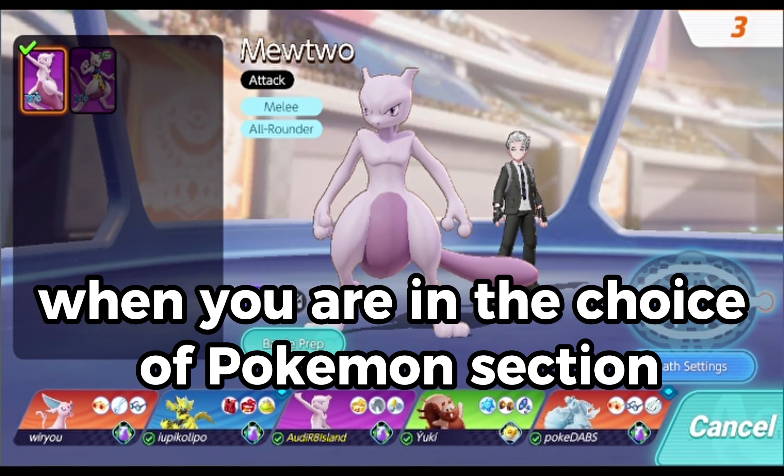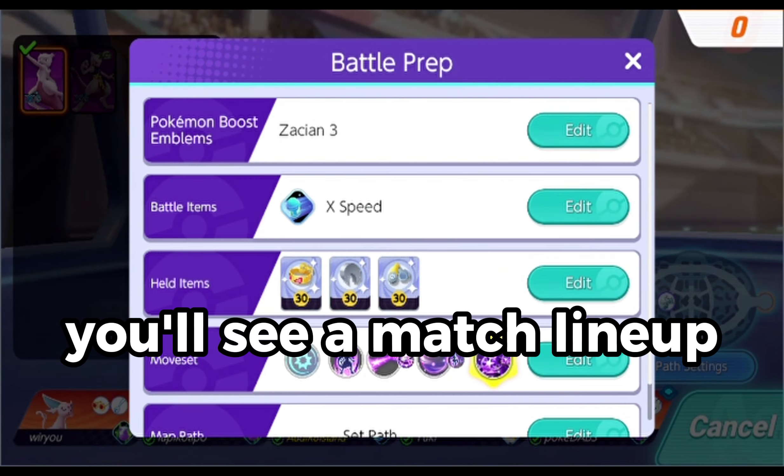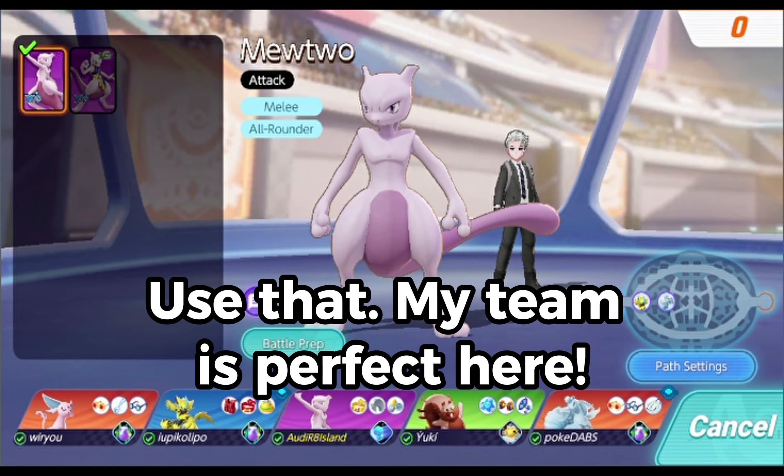When you are in the Pokémon selection section, if your team has a fault you'll see a match lineup — use that! My team is perfect here.